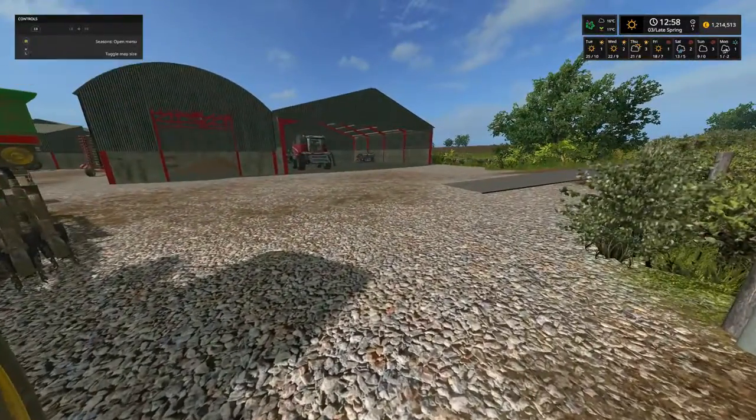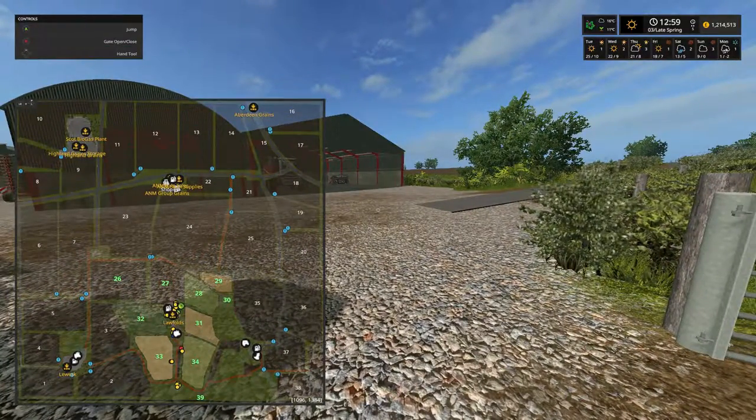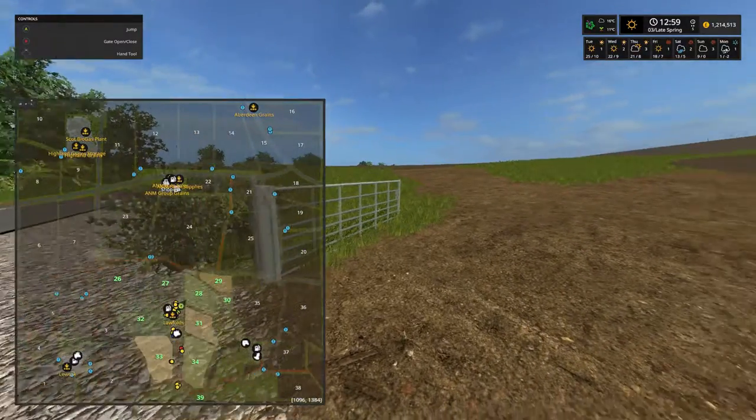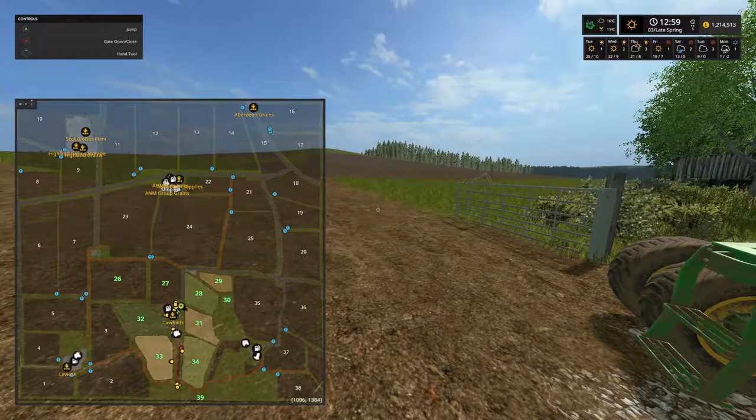We've got field 27 just in front of us — that is now planted up with corn. We've got field 28 behind us, also planted up with corn, and field 31 just in front of us is also planted up with corn. So we've got three massive fields of corn.